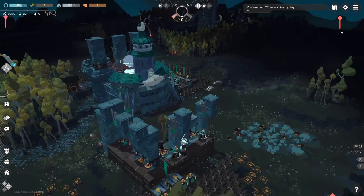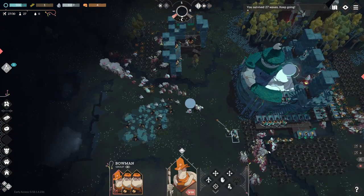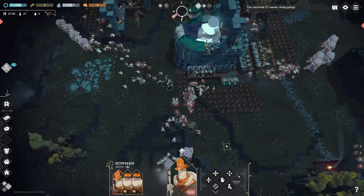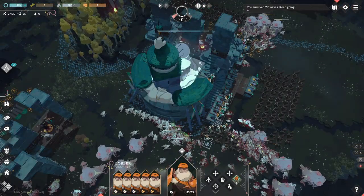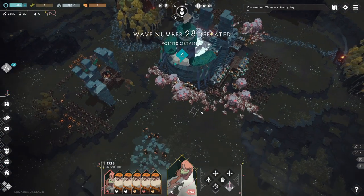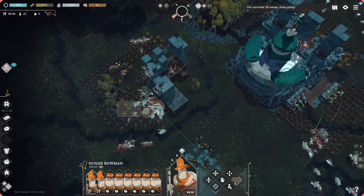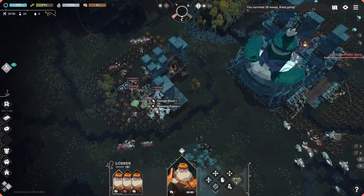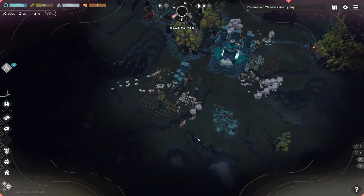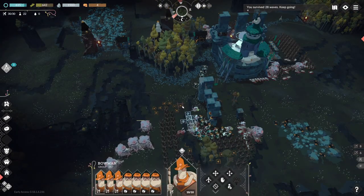Night 28 is where things heat up. It turns out horrors see traps and just go around them — shocking, I know. They bypass my encampments and head straight to the citadel. I put my units at major risk as a living barrier and use Eris to really AoE these suckers. Rebuilding after this one was swift, because they are still coming from all directions. The first group from the south really does a number on my defenses, making it difficult to defend. I mount a valiant defense and use excess resources to quickly recruit replacements.